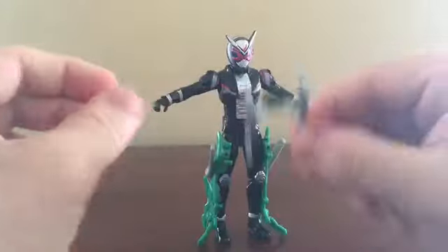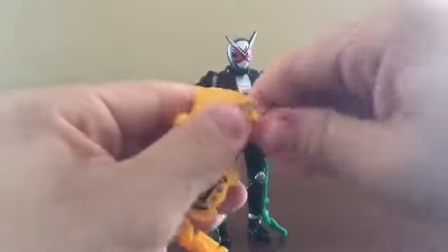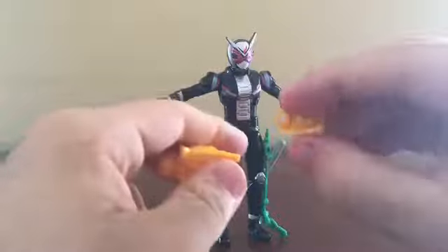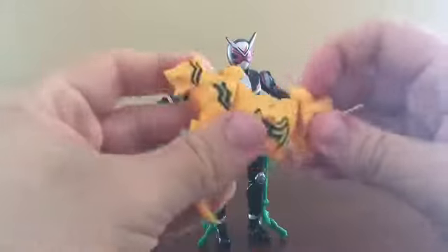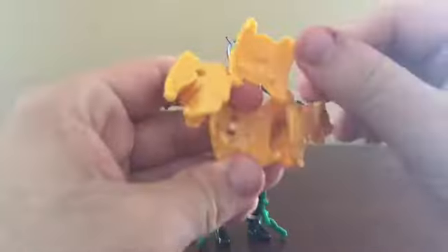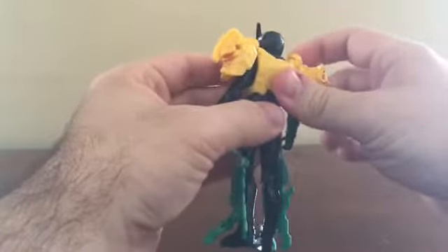Now we need the Tora unit to come in. We're going to remove the legs — they are pretty tough to come off, but they do go back on pretty easily. Remove the back legs, put this back on, and remove the one with the claw on it. Open this up and, just like with the Forze armor, you're going to feed this through the head. Bring the arms down — you can see these two pegs go into these two holes, just like with the Forze armor. It actually goes in a bit easier, in my opinion.